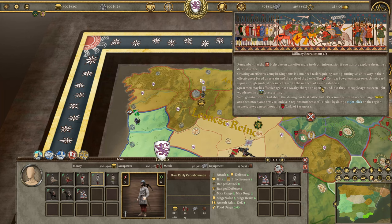Spearmen may be effective against cavalry charges in open ground, but they struggle against even light woodsmen in forest settings. We'll go into more detail about this during our first battle. But let's resume our military campaigns — select and then move your army to Tudela, two regions northeast of Boleto, by doing a right click on the region, so that we can confront the Alpha of Saragossa.